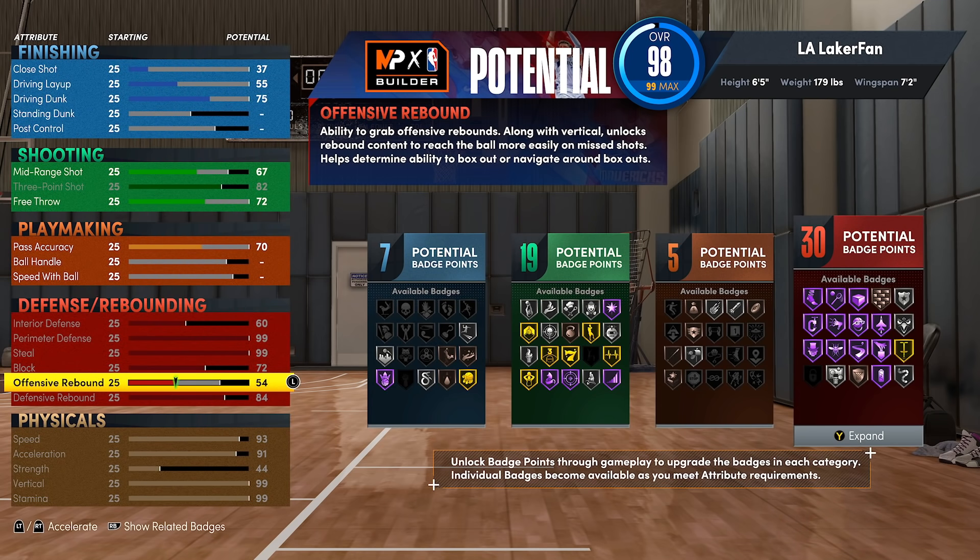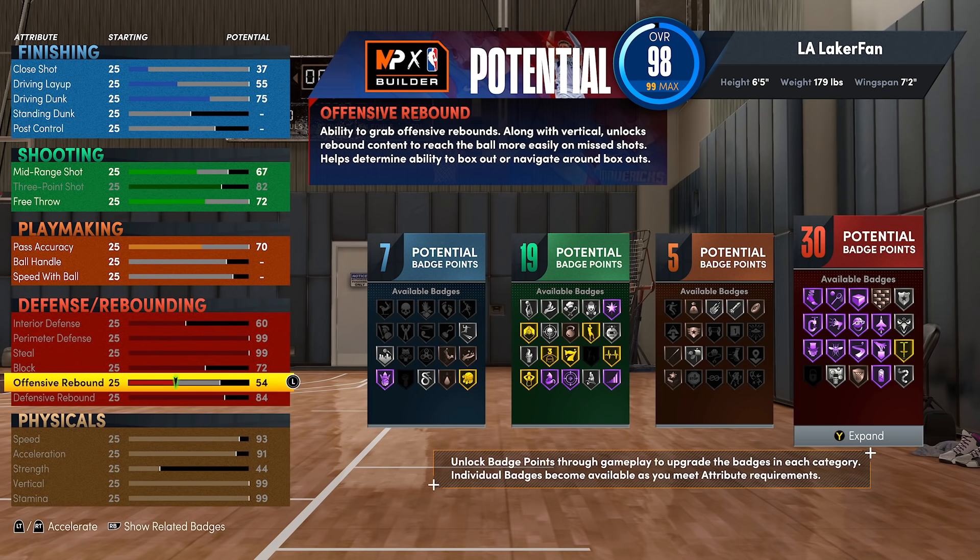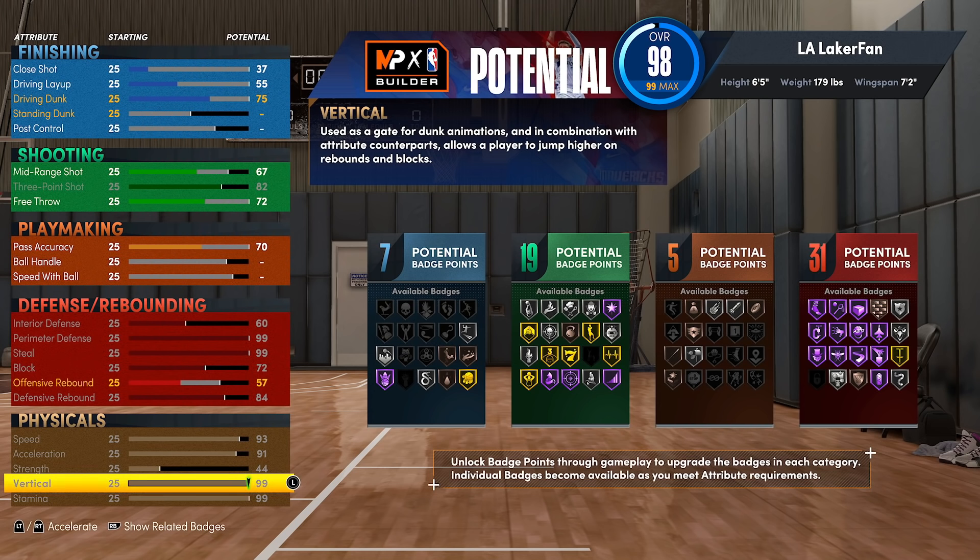I believe you do not need offensive rebound on this build — there's no reason you should be crashing the offensive glass with a six foot five lockdown build. Dropping it obviously takes your defensive badges from 33 to 30. We're going to go up to the closest threshold that puts you at 31 defensive badges, and I think that's the perfect spot.